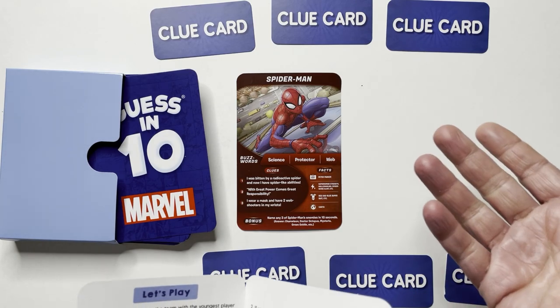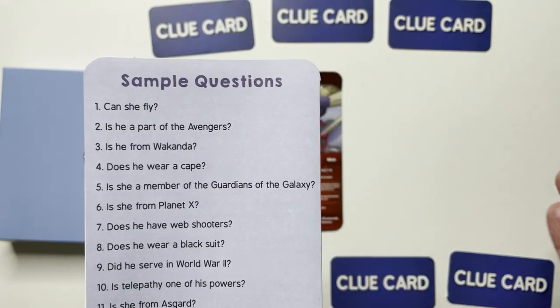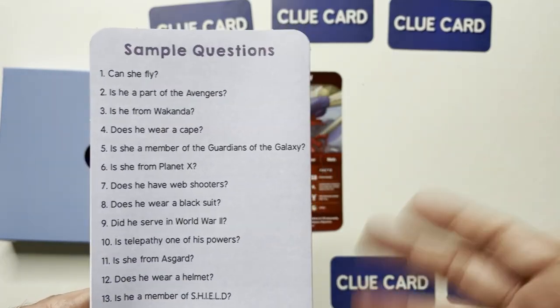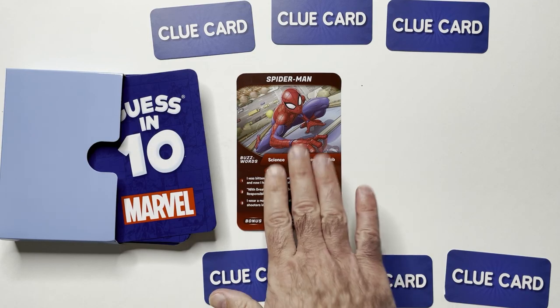Then they ask up to 10 questions that are yes or no. Some sample questions: Can they fly? Are they an Avenger? Are they from Wakanda? Do they wear a cape? And so on. You say yes or no to try to narrow it down — like, do they climb walls?